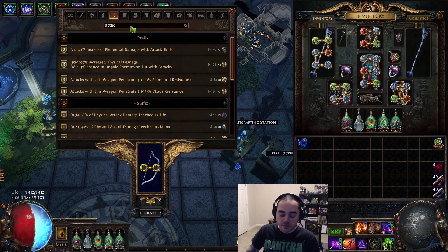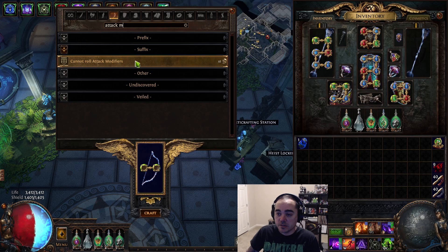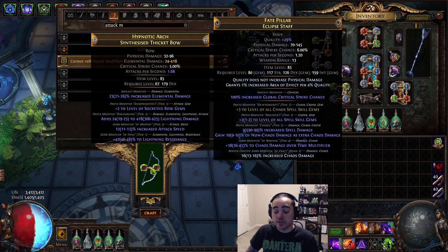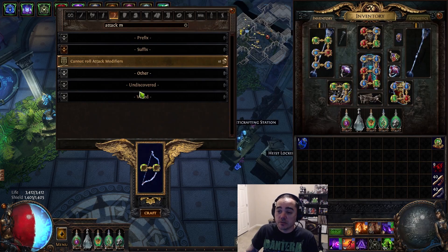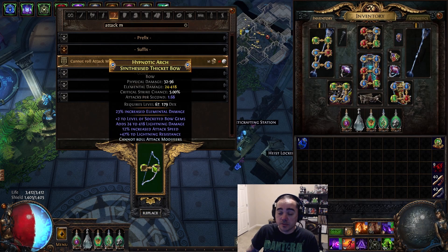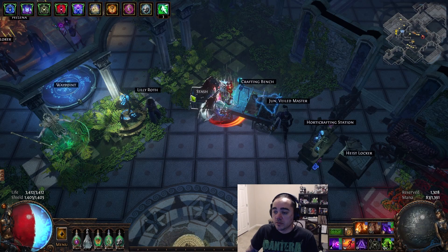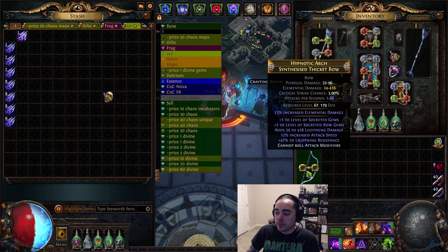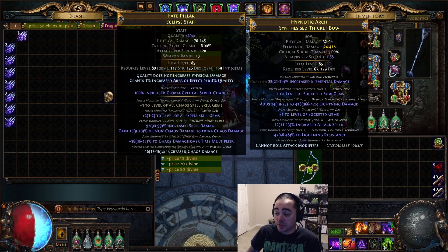Do cannot roll attack modifiers. It's the same concept as the toxic rainbow — as long as your suffixes are full, if you do cannot roll attack modifiers and hit it with an exalt, it's always going to give you plus 1. No matter what, every time.